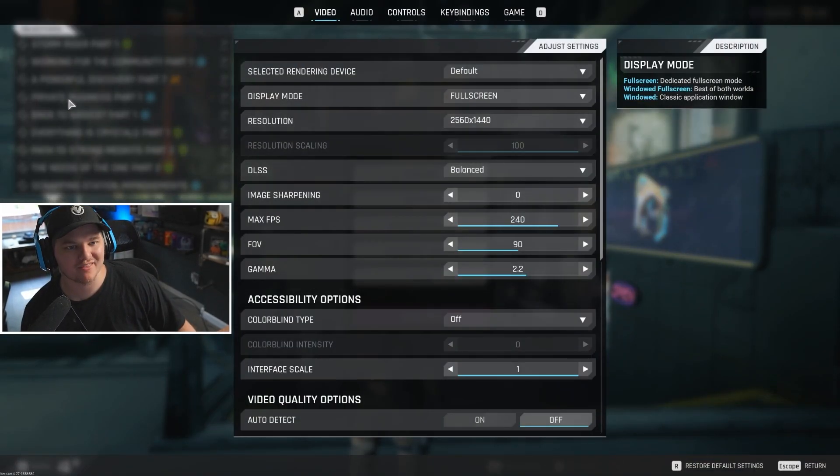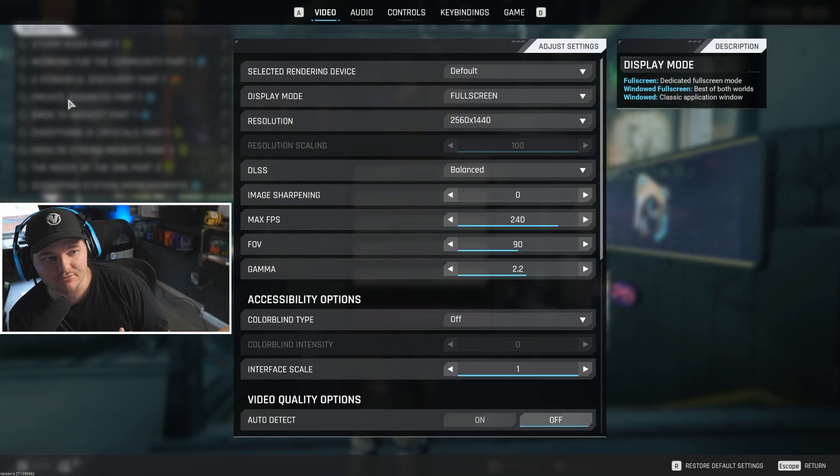Alright guys, let's hop into the settings. Firstly, your selected render device for the video settings tab is going to be Default. Then you're going to want your display mode as Full Screen. Full Screen Borderless sometimes works better if you're streaming and you need to tab out and tab in, but if you're just playing the game, Full Screen is the way to go. Resolution is going to be your monitor resolution — if you play 1440p you'll want 1440p, if you play 1080p you'll want 1080p.